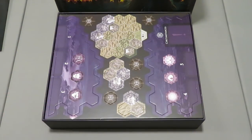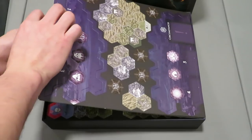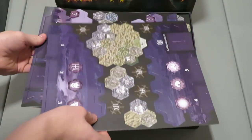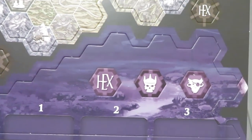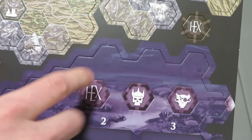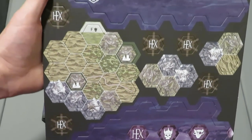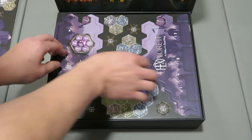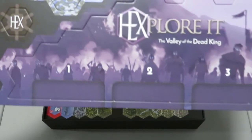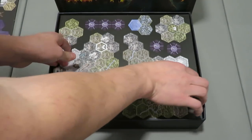Now we get to the punch boards. We've got a bunch of them here, so I'll take them out one at a time. These are going to be what's on the top and bottom kind of in between the actual map. I can't speak to exactly what everything is just yet but I'll be explaining it thoroughly. There's another one here — again, nice artwork on the boards. You got those map tiles of different sizes, really allowing you to change up the map.